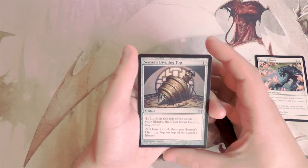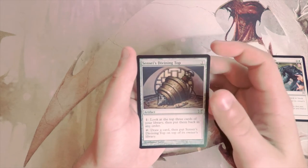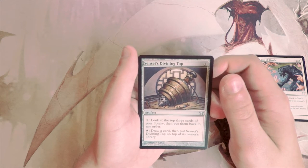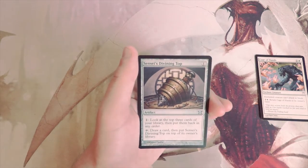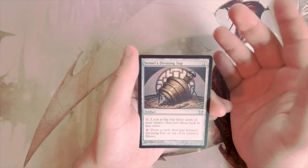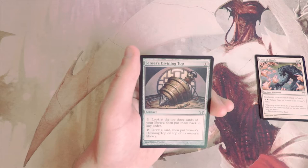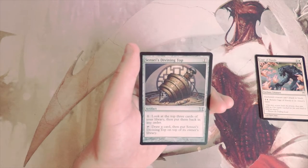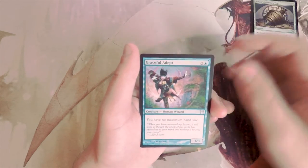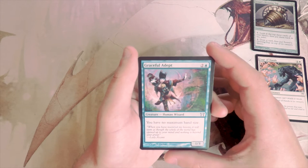Sensei's Divining Top — an artifact for one. Pay one to look at the top three cards of your library and put them back in any order. Tap it to draw a card, then put this card on top of your library. You can kind of control your draws — it's a very strong card. The thing I don't like is it leans towards being a utility piece; I'd rather play a spell that affects the board more meaningfully. Yes it's cheap and high value, but not a card I would pick in limited.